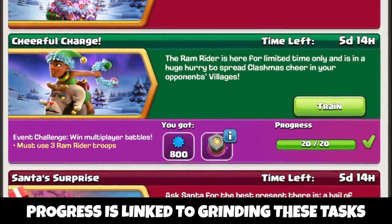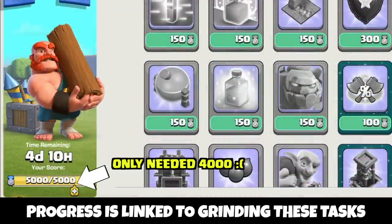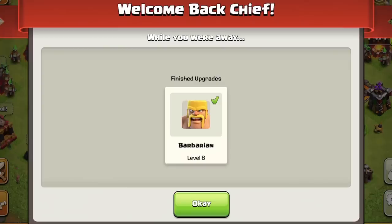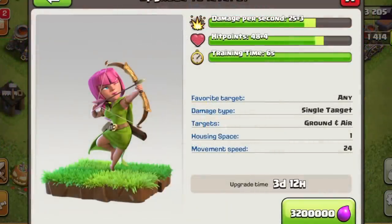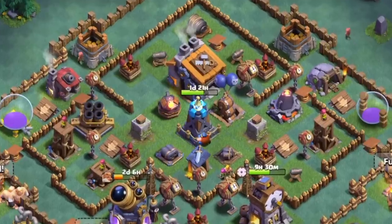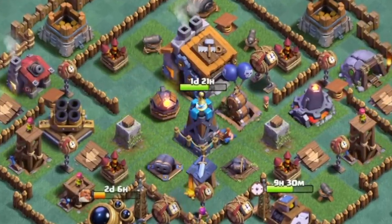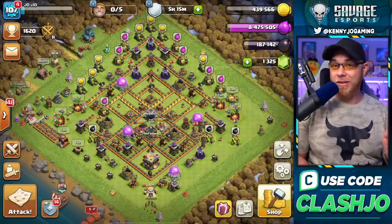All of this progress can be contributed to completing the Ram Rider event for the free Rune of Gold, and completing 5,000 points in clan games to unlock the additional reward. Also, the Barbarian upgrade finished, and the Archer was started, but I'm going to speed up the laboratory here in a few moments. On the Builder base, we've started the upgrade on the level 8 Mega Tesla, which leads us into our topic today.